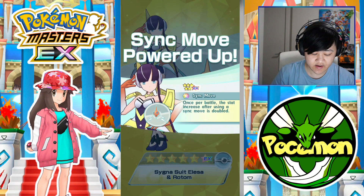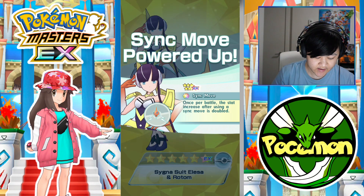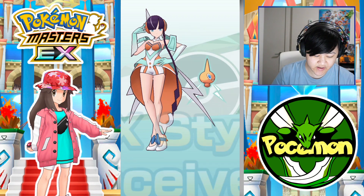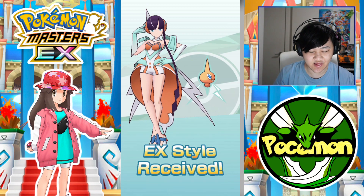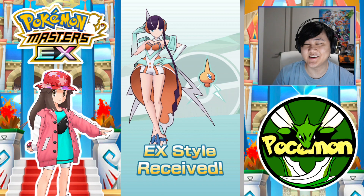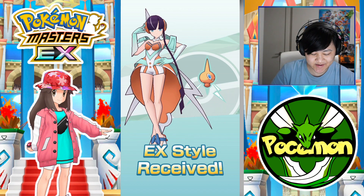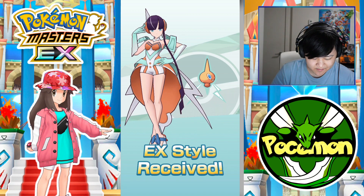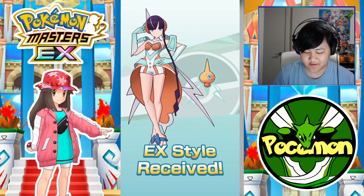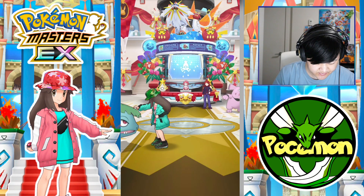Sync move power-up. The support sync move, which is still really, really good. And there we go — that's the 6-star EX outfit, which I love. I'm a huge Elissa fan, and I love Sygna Suit Elissa a lot as well. Her 6-star EX outfit fits Rotom so well — it's so good. It looks very positive, a very fun outfit in terms of the colors and all that. Let's switch it over and see how it looks.